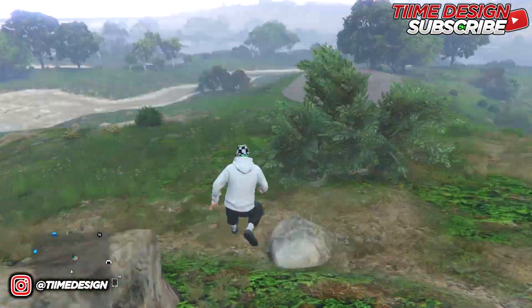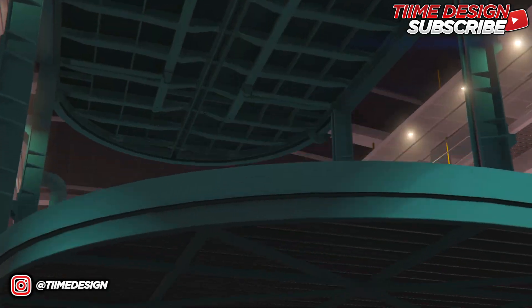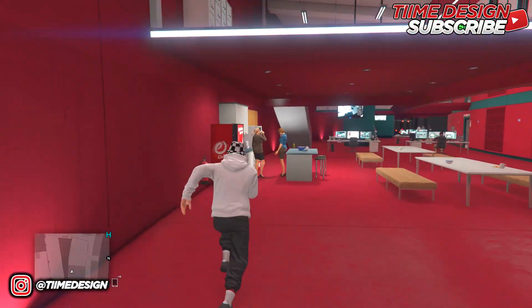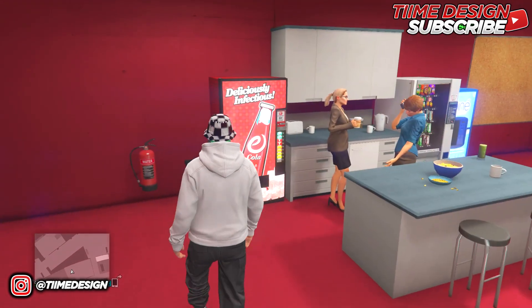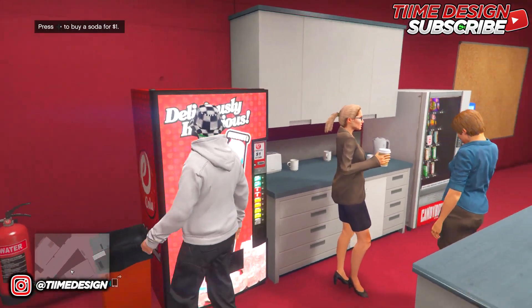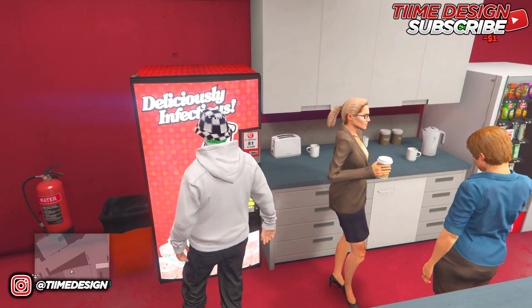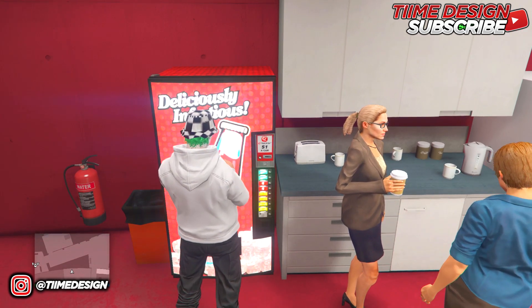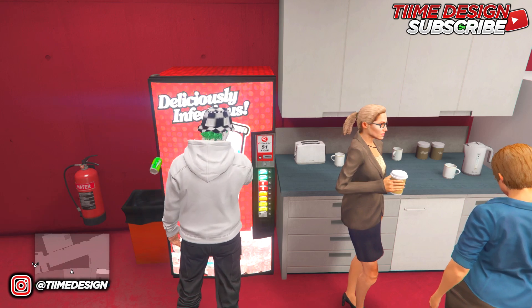You should now teleport over to your facility. This is still solo because they don't need to know you're doing a glitch — you just need the option to join their game. Head inside to the vending machine. A lot of people have problems with this part but it's really easy. Press right on the d-pad to get the cola, and you want to start up the job when your head is at this specific point.